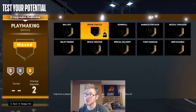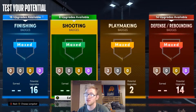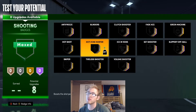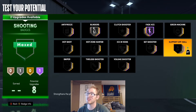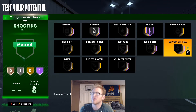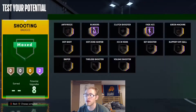For playmaking badges, I'd say Bail Out and Break Starter are the two I'm going to use. For shooting badges, you don't have Catch and Shoot with this build, so I would use Blinders and Fade Ace — Fade Ace is the one badge you're really going to want, because it gives you a better chance of hitting those fades, which is probably what you'll be doing a lot. You might do a few mid-twos as well, but go with badges that fit your play style.